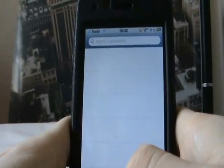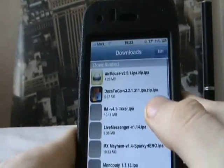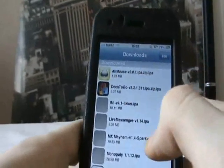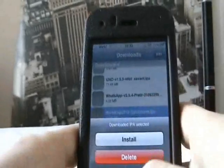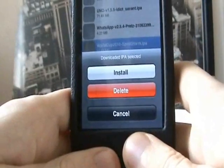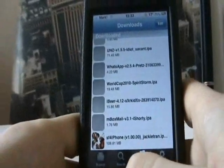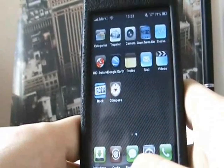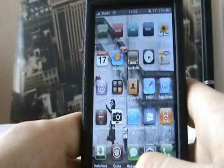Don't know why sometimes it says Failed, but once you've done that it should download properly. Once the download is fully complete, it'll come up in your list. Click on whatever it is you want and click Install. Once installed, it should be in your app list — whatever page it will be on — and it should be there to use freely.